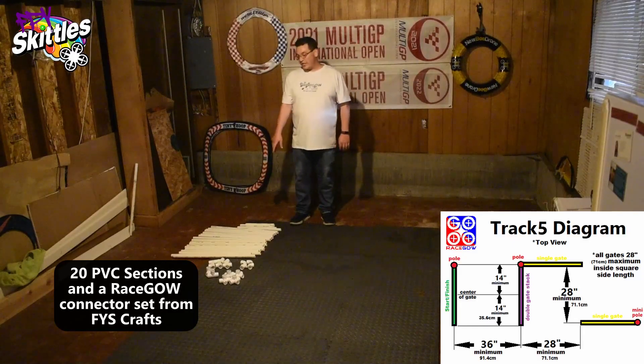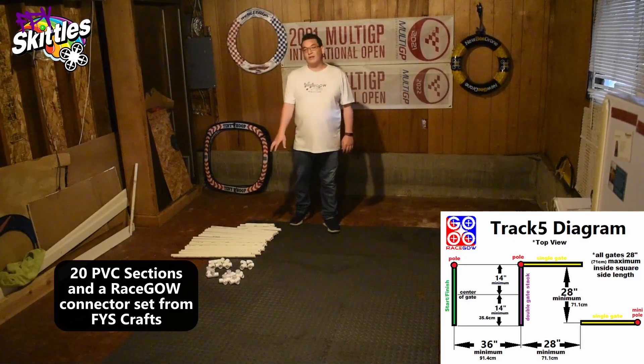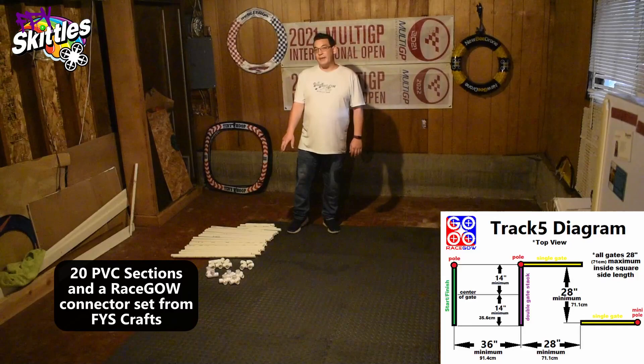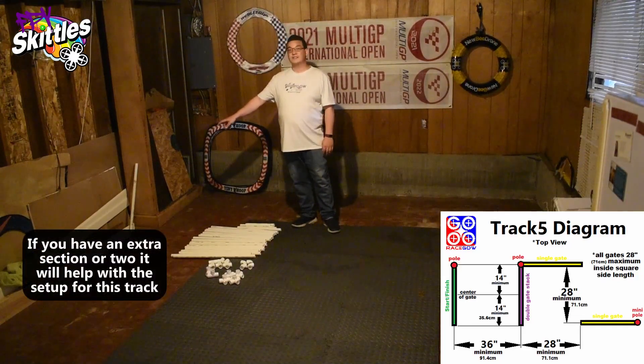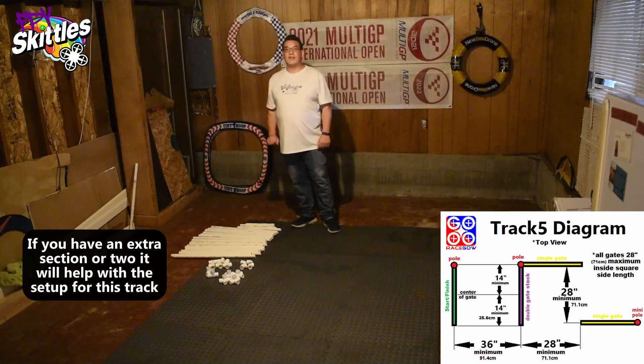For this track you're going to need all 20 of your sections and all of the connectors in a standard Ray Scout pack, plus your five support pieces. And if you have an extra section, like I have over here in the corner, that will be helpful as well. We'll add that in at the end.